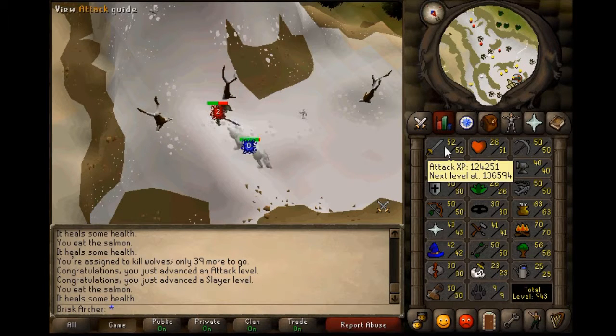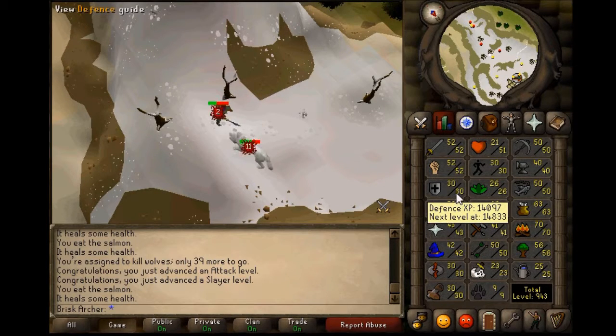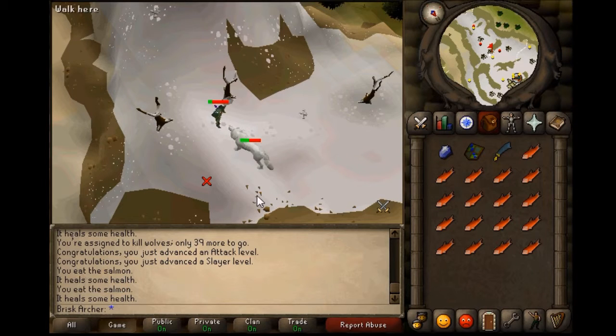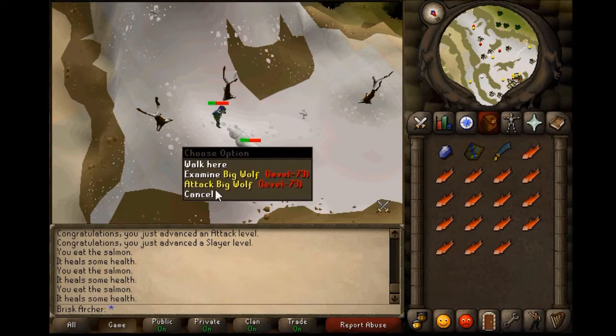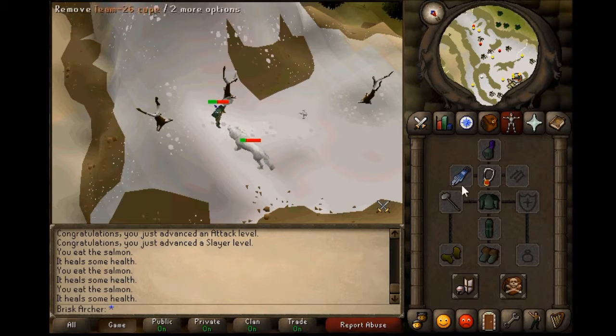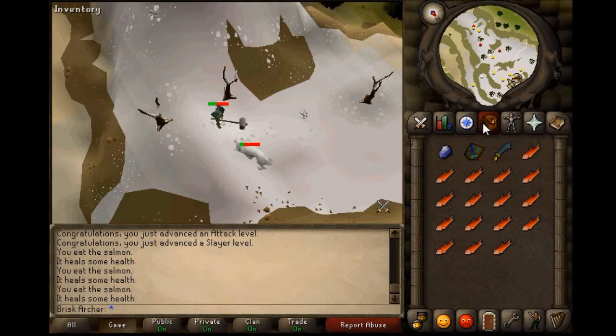So while I try and kill this thing, I'm currently working on getting my attack up. I just got 52 attack and I also got 23 slayer. I'm thinking I'm going to go for 60 attack and then 60 strength. I'll probably leave defense alone — I'm not sure. My hit points will go up to whatever. I might get 40 defense for rune at some point, maybe closer to when I do the quest. I currently brought my granite maul for when I'm doing slayer because it's fun.